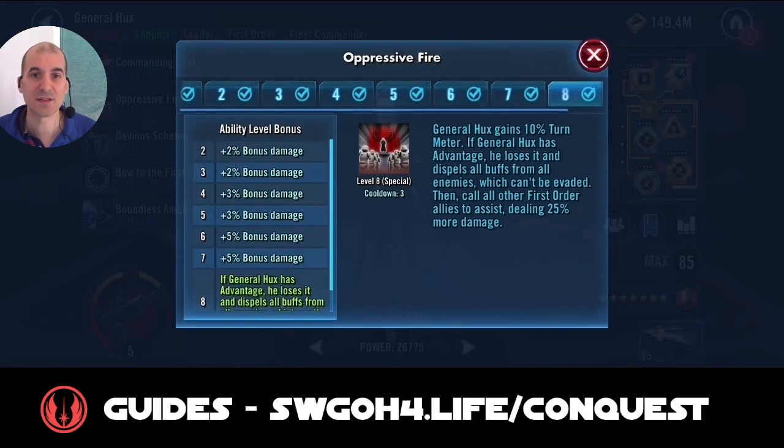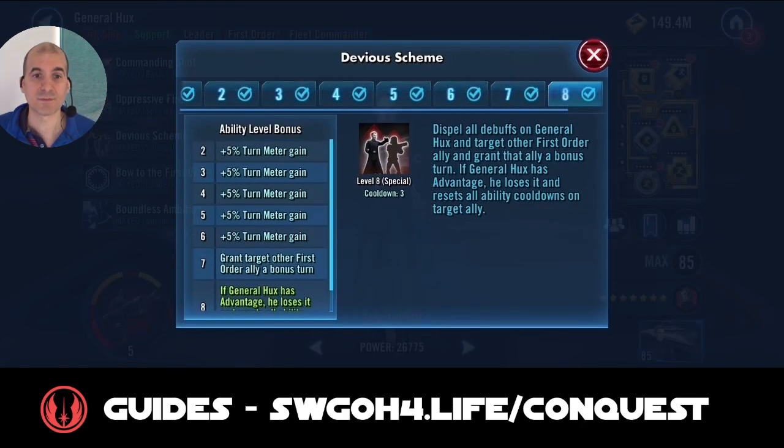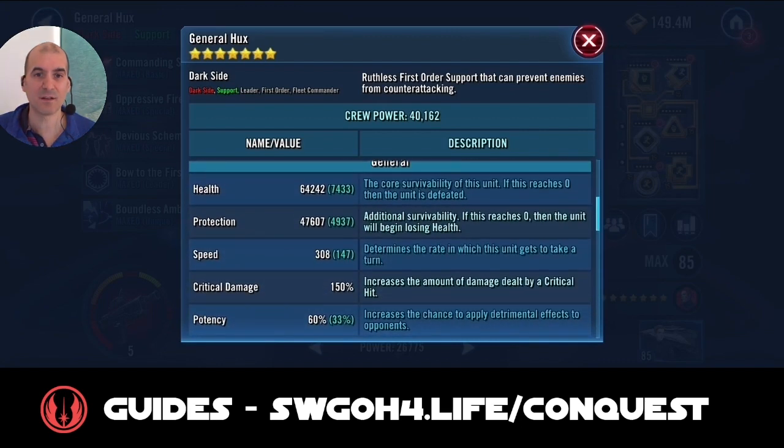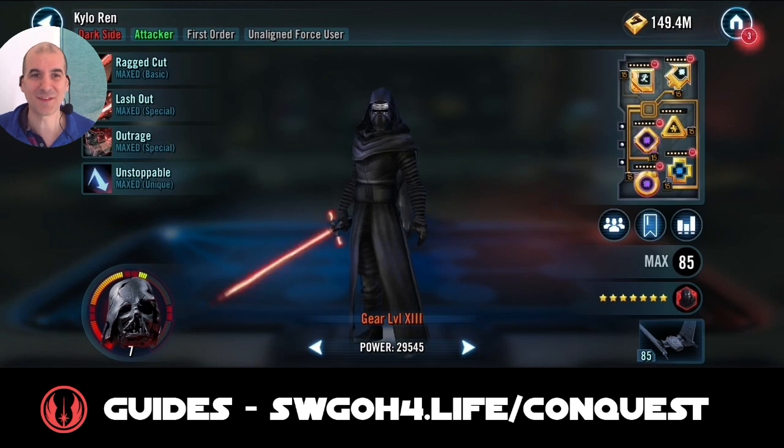Looking at Hux's abilities: Oppressive Fire is very good — if Hux has Advantage, he dispels buffs from all enemies and calls everybody to assist, which is great because Greef will start in stealth, letting you pull him out immediately. Devious Scheme is also very important: it resets cooldowns on a target ally if Hux has Advantage, so you can quickly get back to your special abilities. Hux's speed is at 308 — please make note of speeds as they will be important.